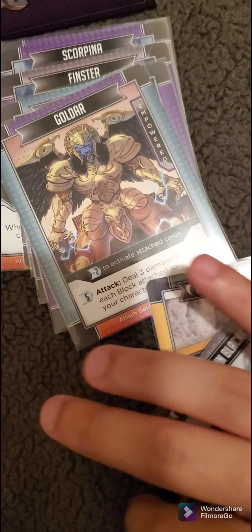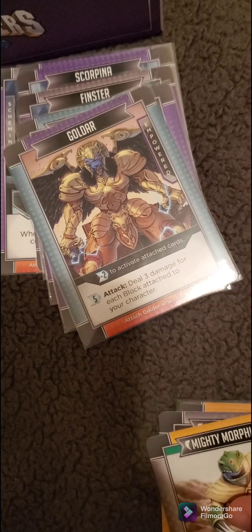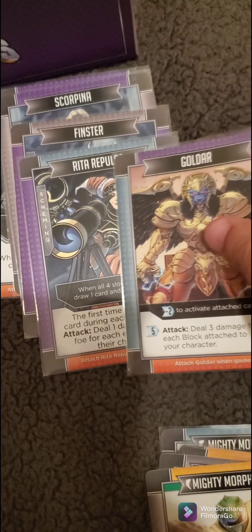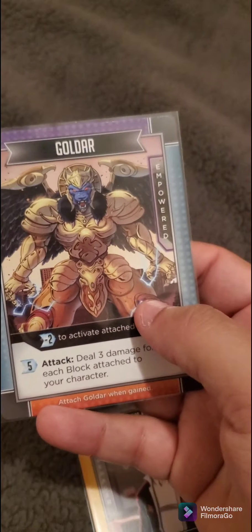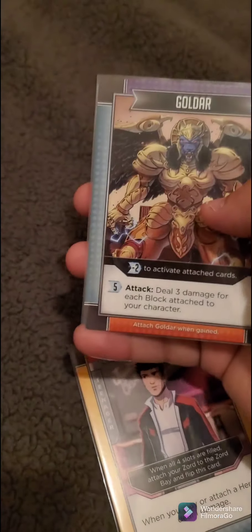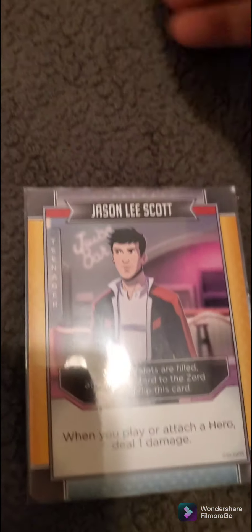They recommend doing Rito and Revolto as a starter. We'll go ahead with Goldar and Jason since they're rivals. The masters have two sides: empowered and scheming. Scheming is like their human form, and empowered is like their ranger form — that's Goldar when he's much bigger, as you can tell by the buildings in the background. When Rita throws her staff, she makes them grow.